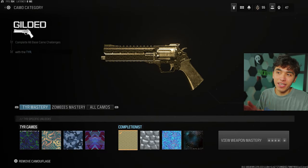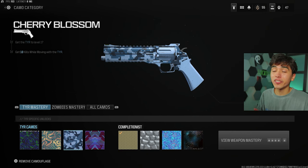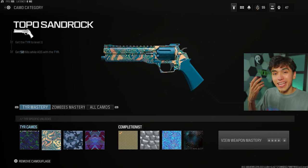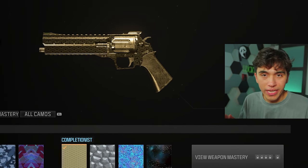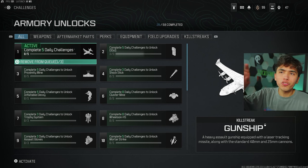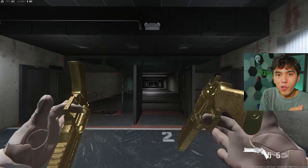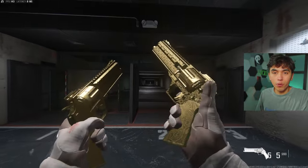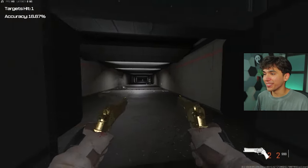For pistols, you need 10 eliminations without a player damaging you, 15 with akimbo, 10 while moving, 50 while ADS-ing, and 50 total. The best way is any hardcore game mode from the list. If you're struggling to unlock akimbo through daily challenges, just follow step one and max out every pistol — you'll automatically unlock the akimbo attachment, making this grind a lot easier.